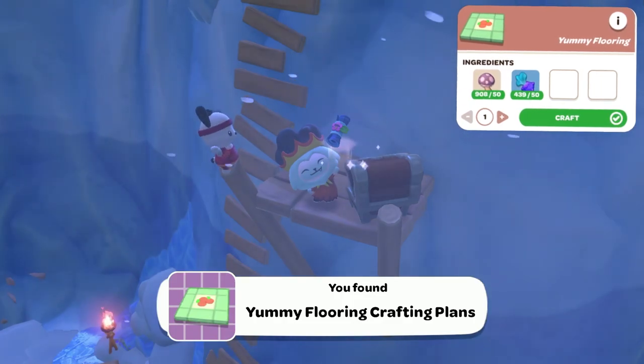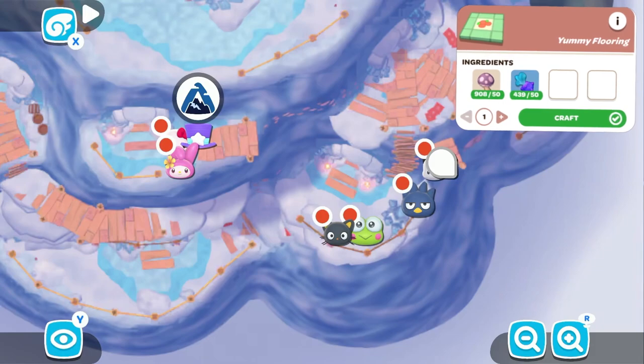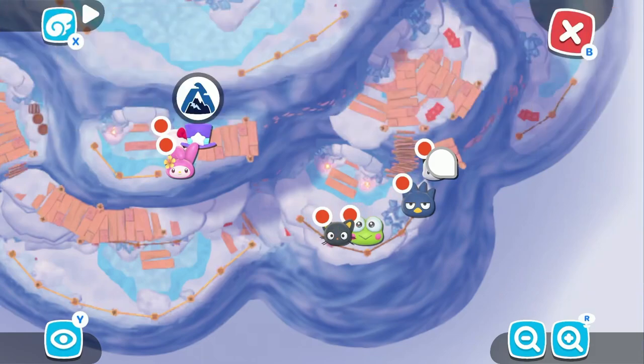The Yummy Flooring is next, and you can find that in a treasure chest around Icy Peak. In order to craft this, you're going to need 50 mushrooms and 50 spinips.